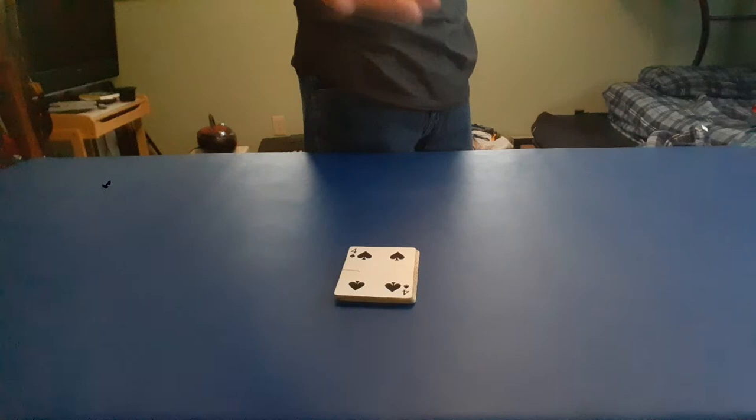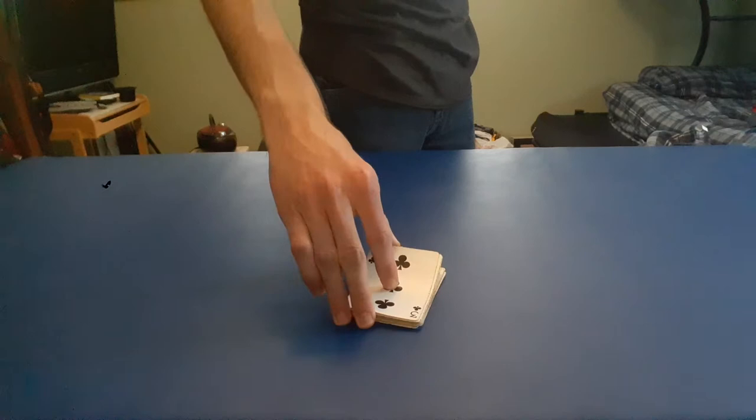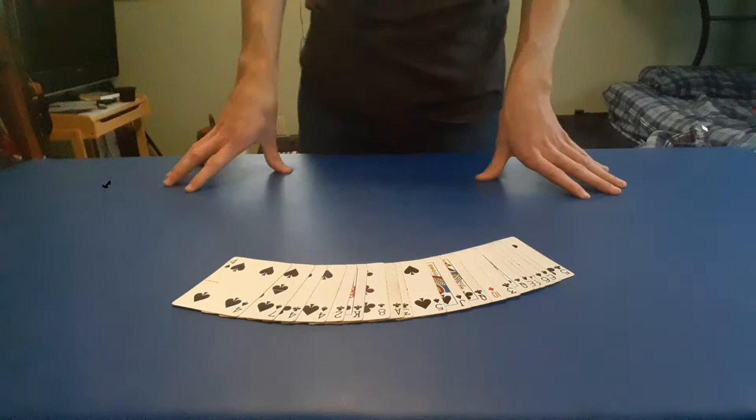So what you do is go up to your spectator and say, hey, mix the cards, give them a couple cuts. So they do that — cut the cards a couple times to give them a good mix. And you spread them out on the table and say, alright, so I have about 20 or so cards here.